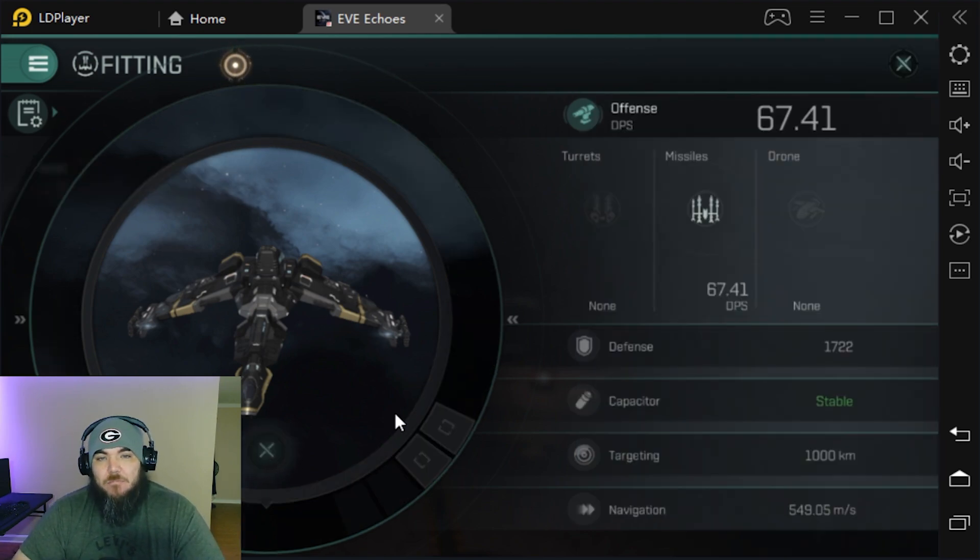For rigs, I don't have any — you don't need them for this. If you really want to put rigs in you can, but for the sake of saving money I wouldn't strongly recommend it. Putting on a warhead calefaction catalyst — the damage boost rig — you're not going to get that much gain out of it. Your job is to tackle someone and hold them while everybody else shows up.